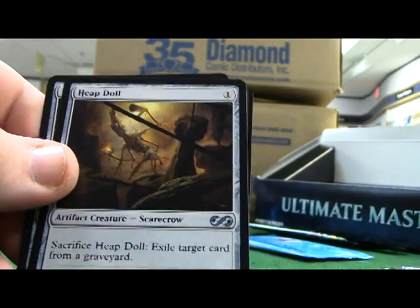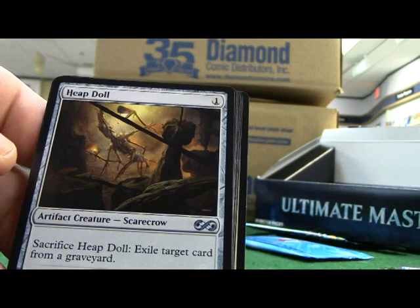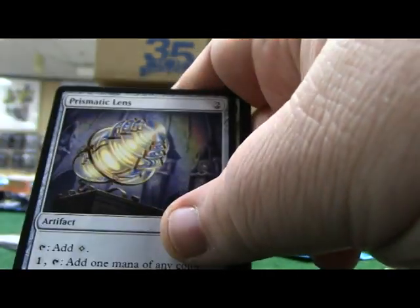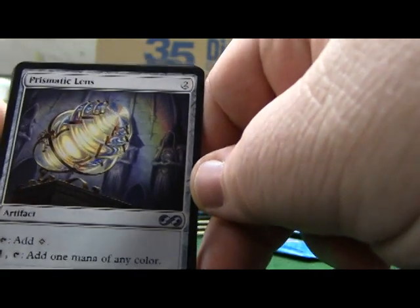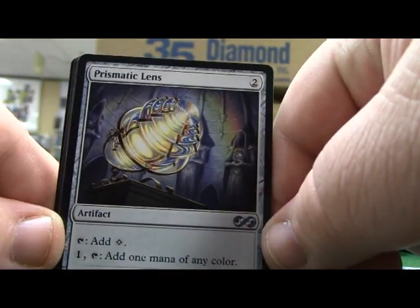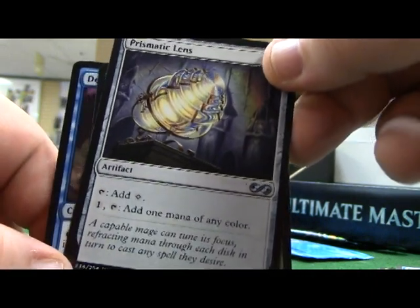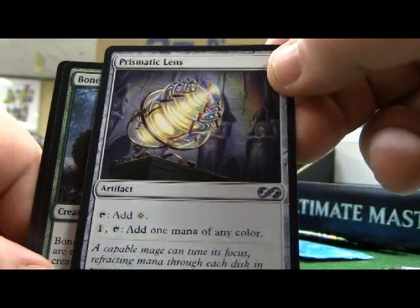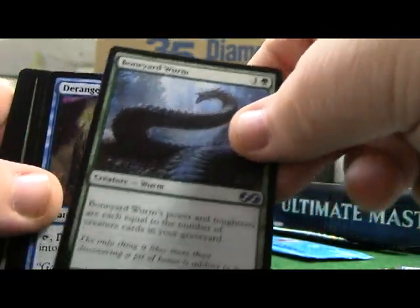Heap Doll - nice little one drop, and you can exile target card from a graveyard. Nice little scarecrow card. Prismatic Lens - some commander decks will use this. Tap to add one, then one more tap to add one of any color. Boneyard Worm.